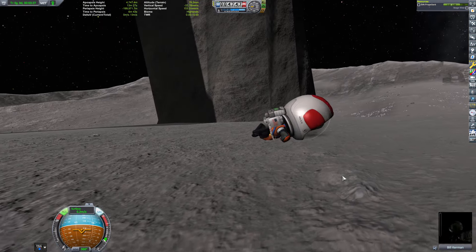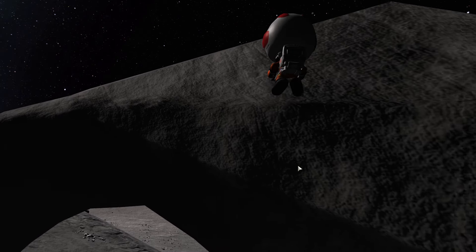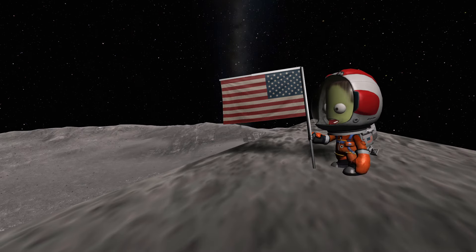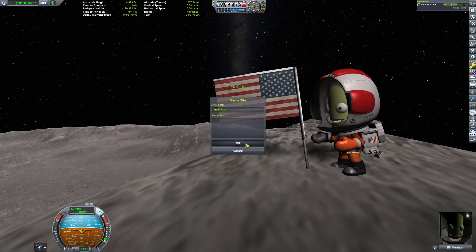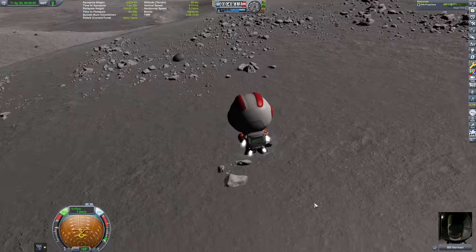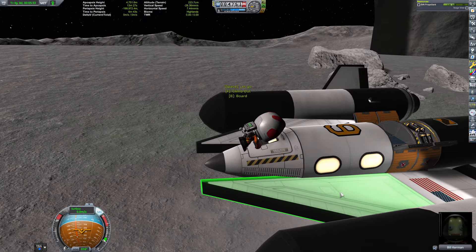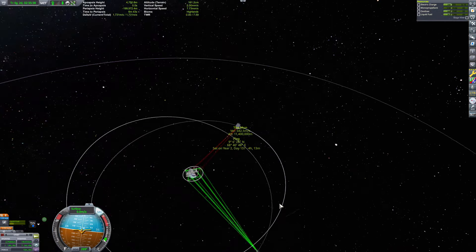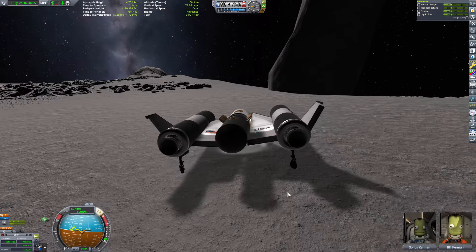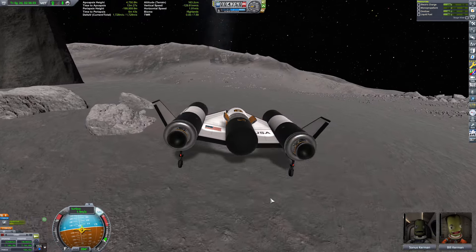I wanted to go a little higher, so I tried to go higher — and of course he trips and nearly dies. Hey, it's a good thing he got caught and regained consciousness long enough for me to get the RCS pack back up. But golly, of course he trips again. It's a good thing he got his marbles back before he hit the ground.